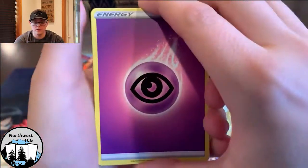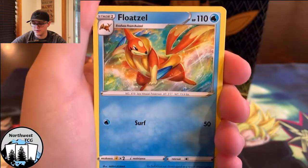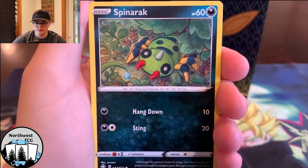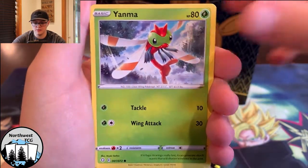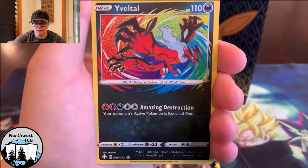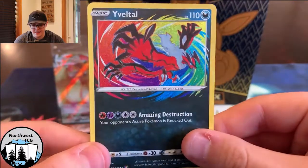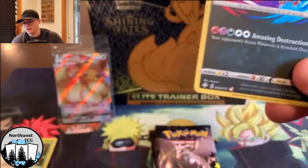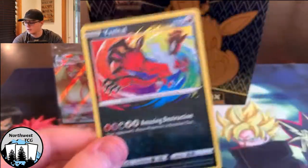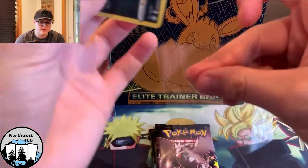So we got Psychic Energy, Team Yell Towel. So we got Spinareak, Shinx, Horsea, Yamper, more Pika. Hey - Amazing Rare Yveltal! That's a hit. Nice. I like that they added the Amazing Rares in this set. And our Rare - Manaphy. So that's worth it though, we got the Yveltal. Go ahead and sleeve him up, probably top load them too, cause Amazing Rares are actually somewhat expensive it seems like. I haven't checked on any of the pricing on any of these new cards.